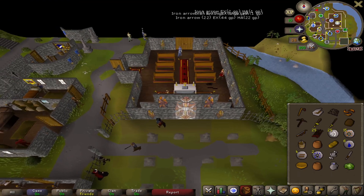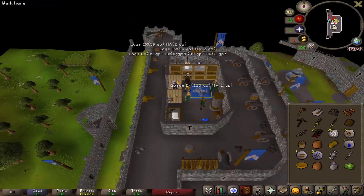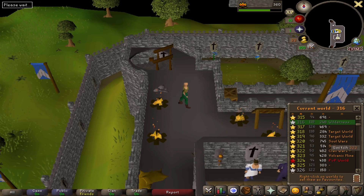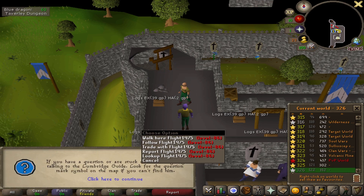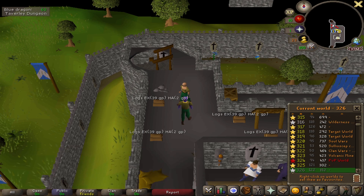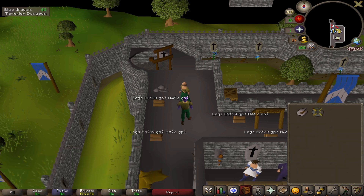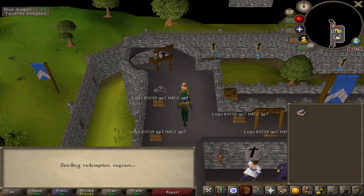Bank your items and get to lighting — except keep your tinderbox. While you're lighting fires, hop between free-to-play worlds. This is a great opportunity to get a bond on the account — send one from your main or whatever account you're using, redeem it, and then you can hop between members worlds so you don't have to rely on free-to-play.